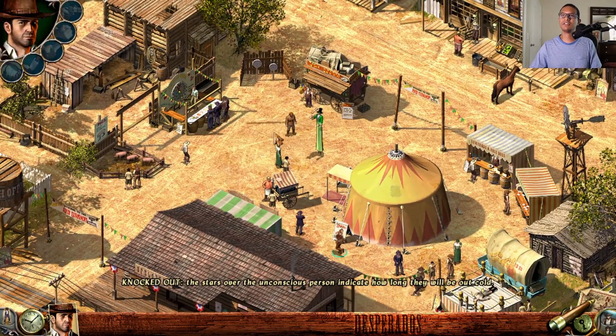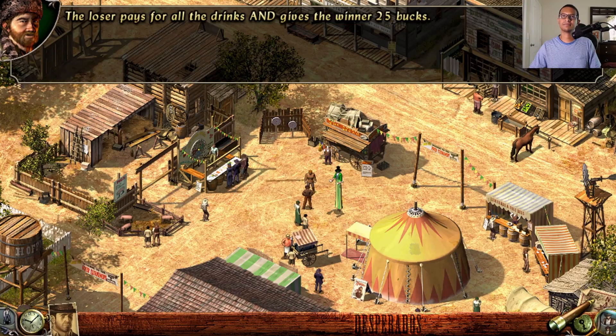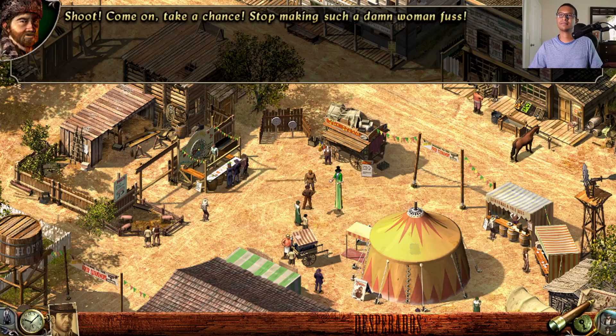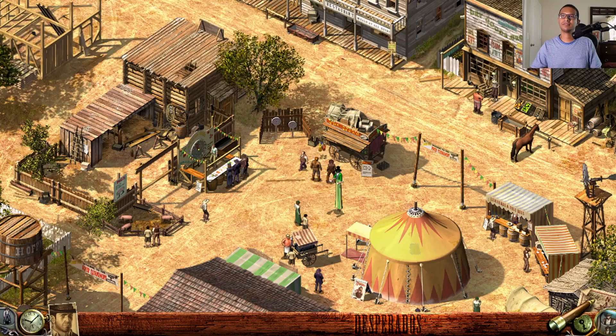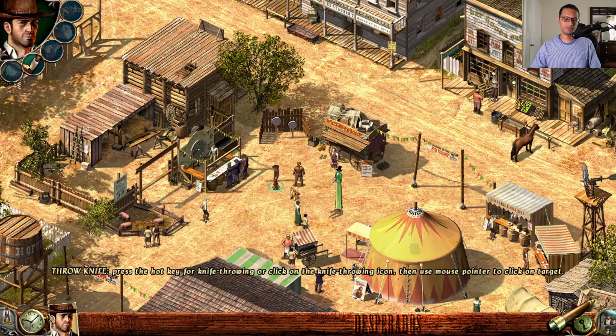Follow Bill to the knife-thrower stand. Bill proposes a double-or-nothing round — loser pays for all the drinks and gives the winner $25. John suspects Bill is trying to provoke him. Stand right before the line at the knife-thrower stand, select your knife with the K key, and throw it.